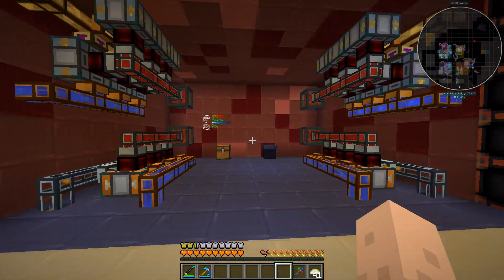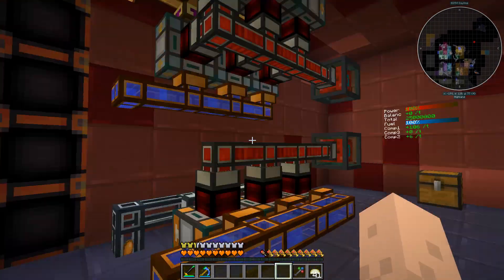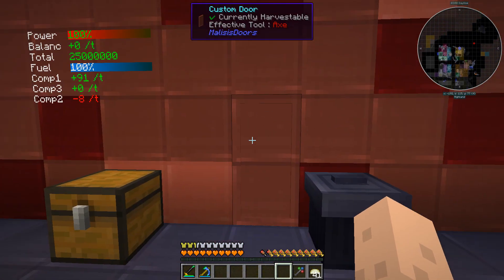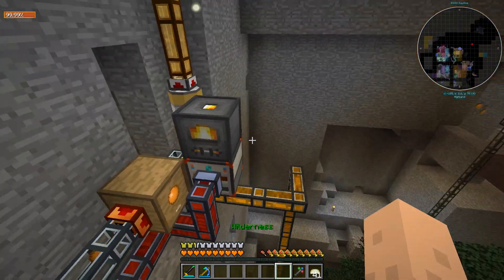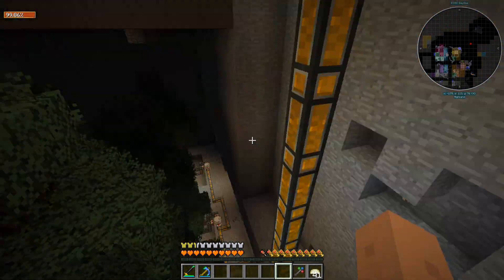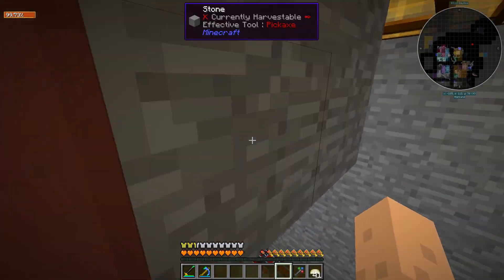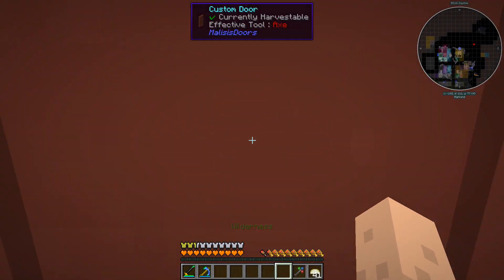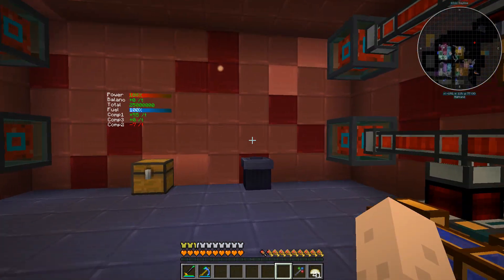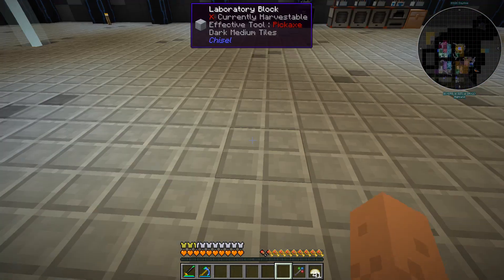First, I thought I'd show you some stuff. I've added more compression dynamos and upgraded everything to Resonant, so we have more power available. But I came back here and this thing was empty — we had plenty of oil but didn't have enough power to compress or treat the oil into tree oil. There's some sort of chunk loading problem, or the vein ore miners took up too much power.